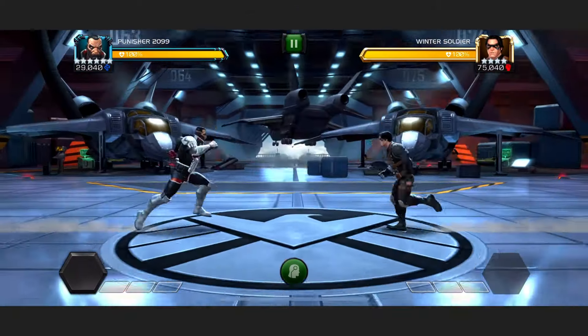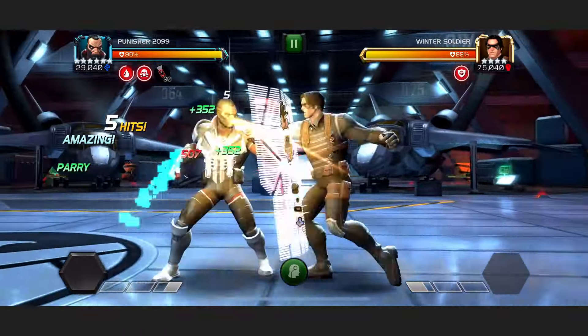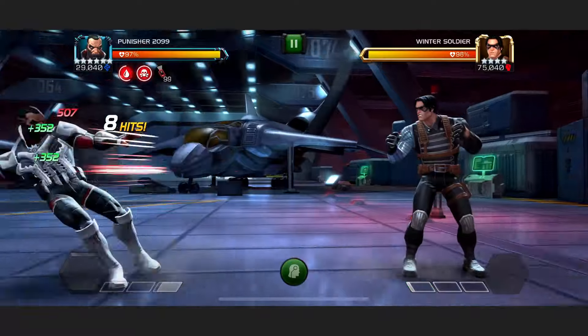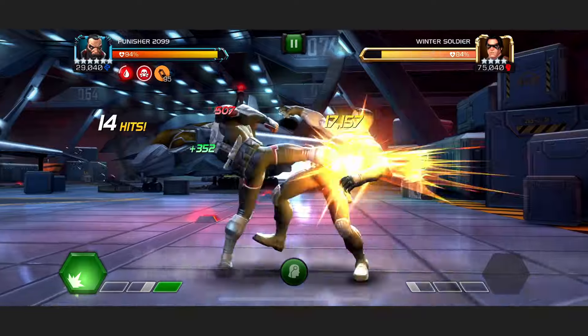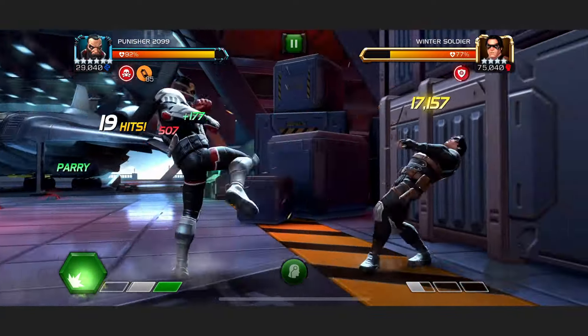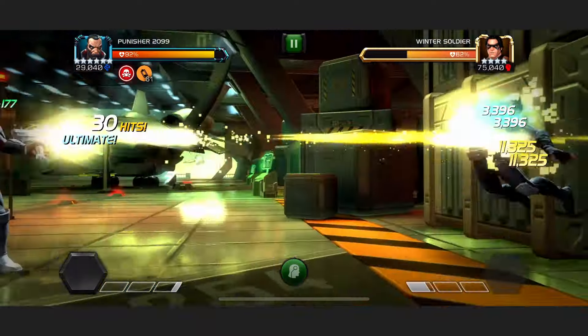For the sixth and final time, here we are against Realm of Legends Winter Soldier. Our Punisher 2099 is just building up his battery — the grey icon that's about to turn orange — and that is his most important mechanic, because right now look at Winter Soldier's power bar. He is gaining so little power every time we hit him, and that is Punisher's absolute strength.